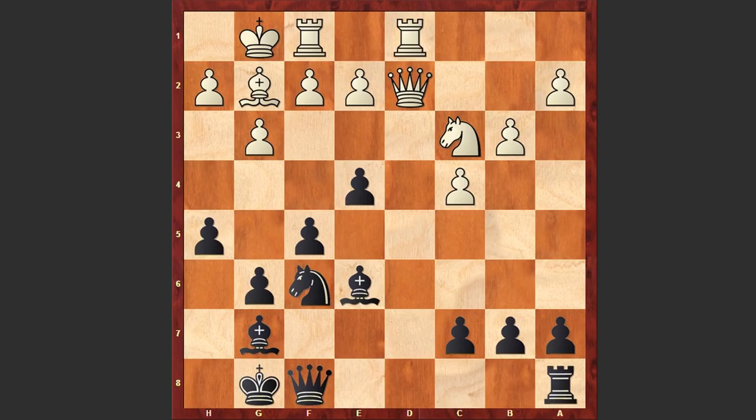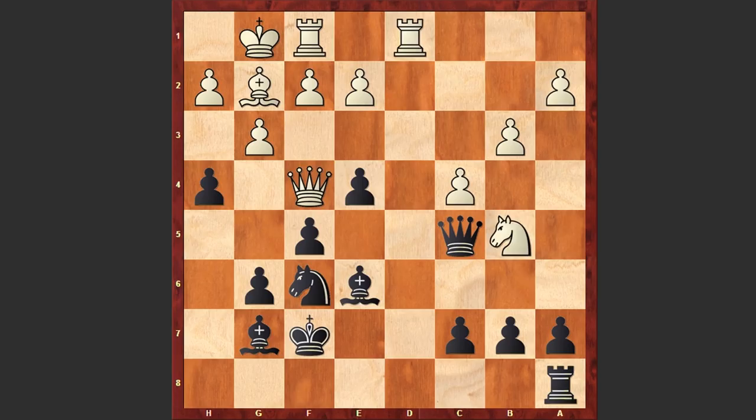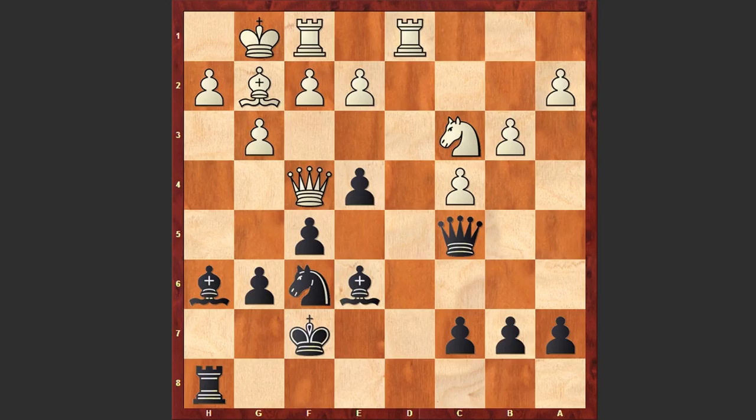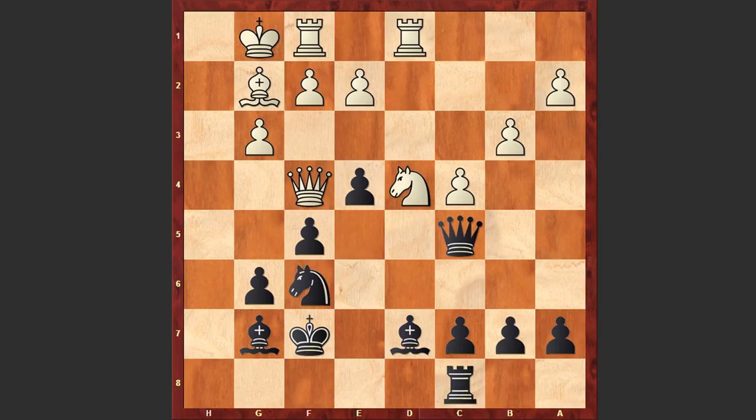Queen d2 — the queen retreats — and h5, Vachier-Lagrave starts an immediate kingside attack. Rook d1, h4, queen g5, the pawn on g6 is hanging, so we see king f7, freeing the eighth rank for the rook. Queen f4, queen c5, knight b5 — capturing on h4 is also playable though it gives black some counterattacking chances. That's why after queen c5, white played Nb5. Now comes hxg3, hxg3, and rook c8, protecting the pawn on c7. Nd4, bishop d7.